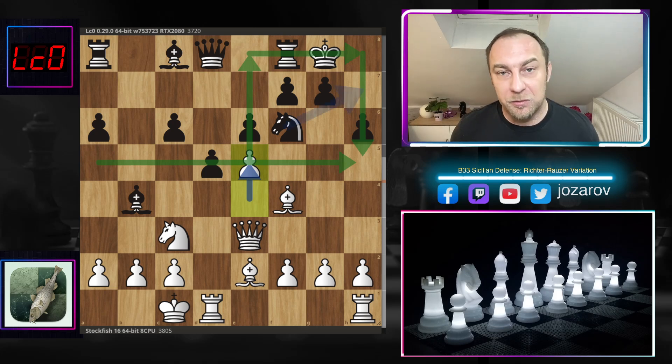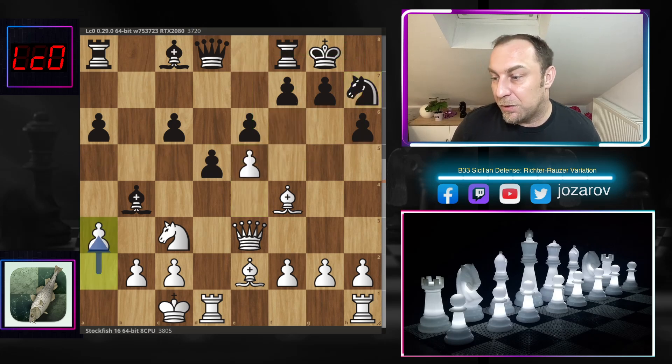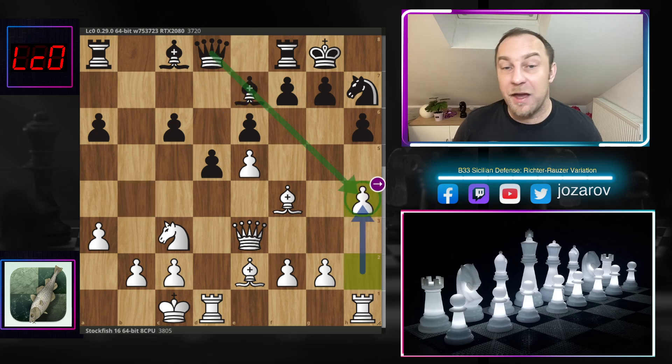We have Nd7, then a3 kicking away the bishop, the bishop drops back, and now h4 — a very aggressive sharp move to continue the attacking flow. In this opposite-side attack game you have to be fast. If you lose a tiny tempo, black could launch a counter-attack, maybe doubling rooks on the b-file with Rb8. That's why white has to be really fast on this side of the board.